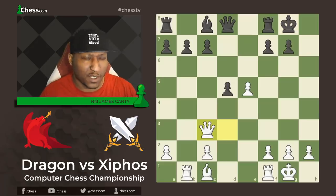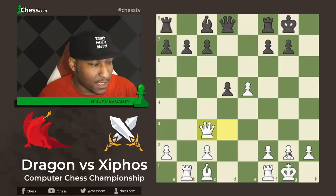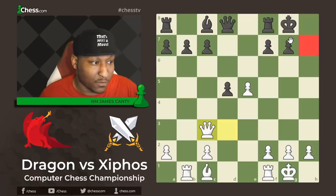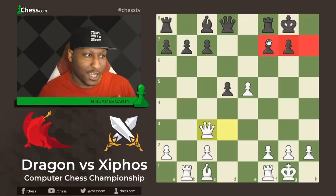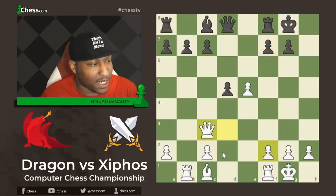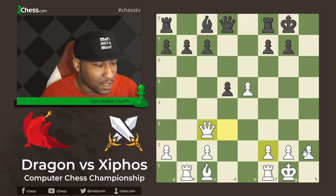Who would you rather be here? White is probably the one pushing for more — because of King safety. We have an open H file we can potentially use, and one of the front doors in front of Black's King has been taken away. White's King is much safer right now, but there's no clear way just yet to attack the Black King.